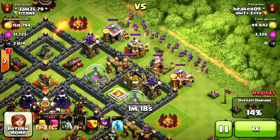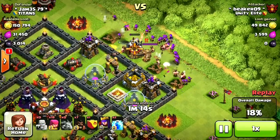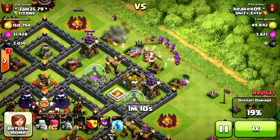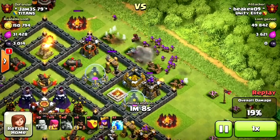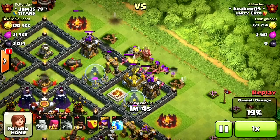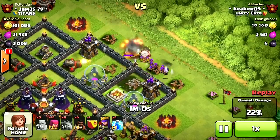The biggest problem for minions is infernos and wizard towers. Here we've got an easy storage but the barb king is guarding it — he'll take up a little time but not too bad. Archer queen would have been way worse. I'm going to drop one hog to distract that mortar and let the archers go to work on that storage. They took it out just fine.